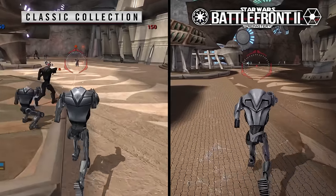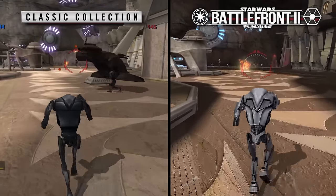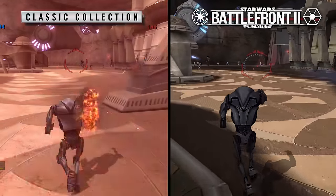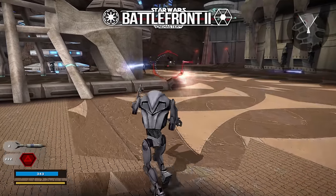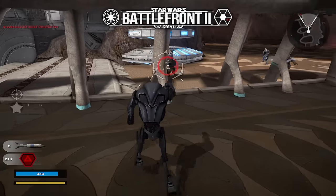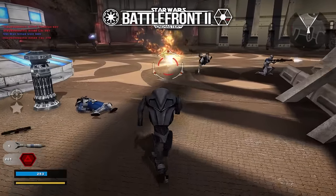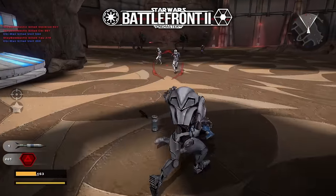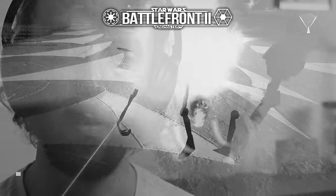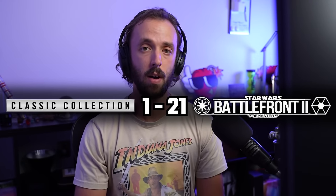Utapau is one of my least favorite maps in Battlefront 2 — I always felt it looked bland and boring, and I don't enjoy the map layout. But the significant change in lighting and shadows in the Remastered version honestly kind of sells it for me. It just feels more alive, more real. The dark shadows that fall over the city are representative of the CIS invasion and the looming shadow of Order 66 during the Clone Wars. So because of this, I'm voting Remastered — and this is the final score.